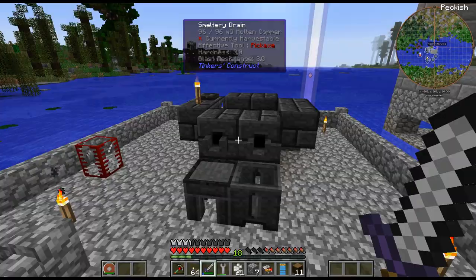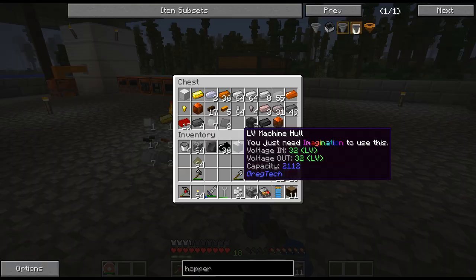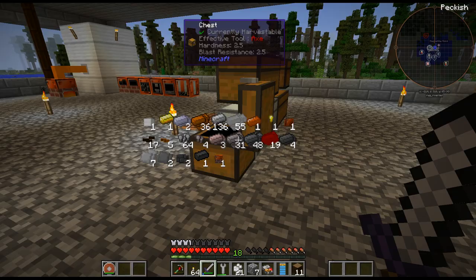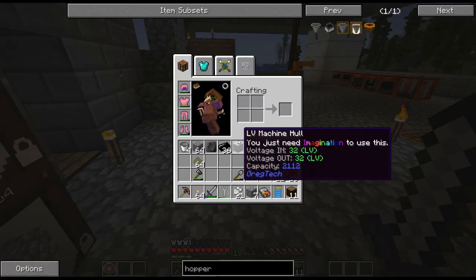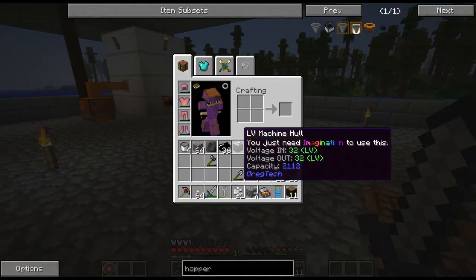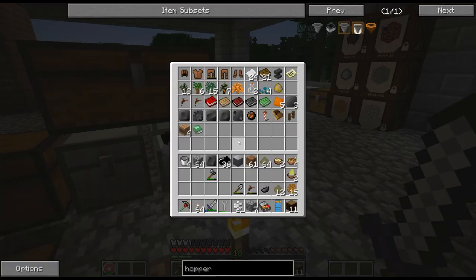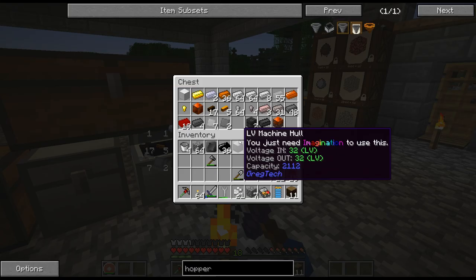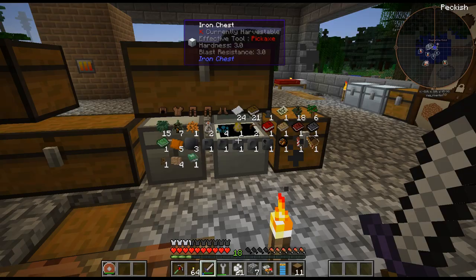Anyway, I want to get a dolly so I can transport 16 buckets of lava. I need to repair this actually — it repairs 530. It would have been more efficient to wait until it goes down a bit, but I don't really care. One of the other things I want to do: I want to expand my tinkers, so I have a couple of seared bricks here.